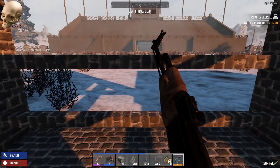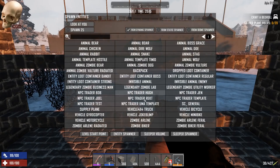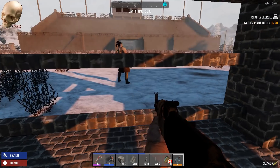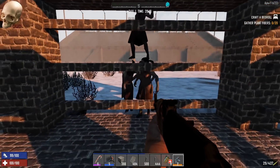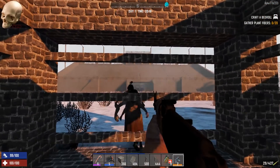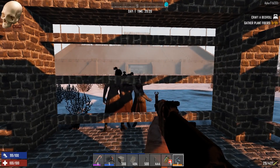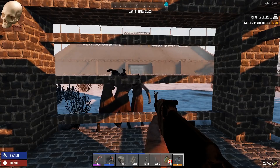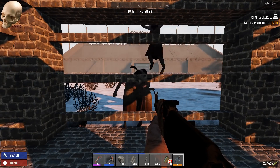All right, let's test out the pole base and see how it works out. Looks like they come right to us, which is nice. Let's see if they beat this thing down or not. Looks like they are doing damage, so that's good. Let's go ahead and speed this up and let them break in.